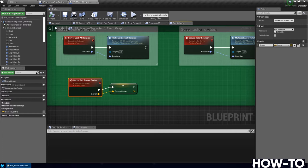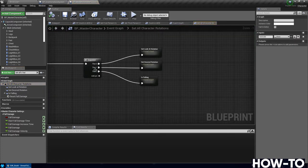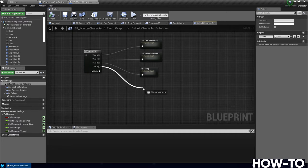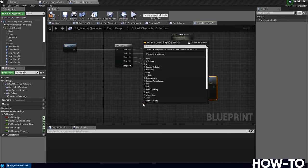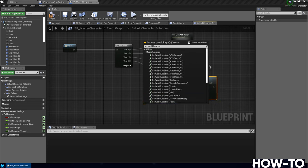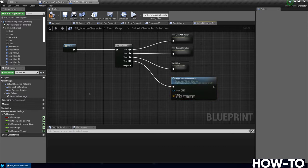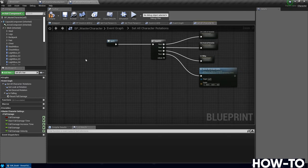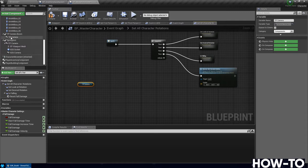Inside master character, go to 'set all character rotations' — search on the left, double-click it. You'll see a sequence. Add a third output (then 3) to the sequence, and call the new 'server set screen center' event from there. For the center input, we need to do a 'get world location'. We'll determine which camera to use: drag out the third-person camera (tp camera), first-person camera (fp camera), and ads camera from the left.